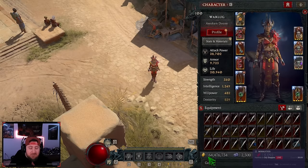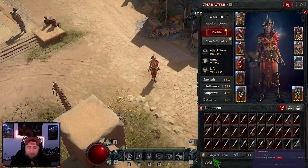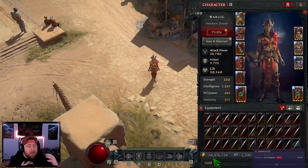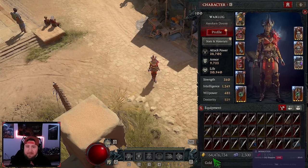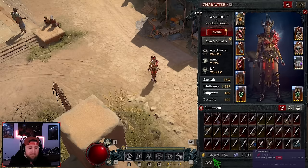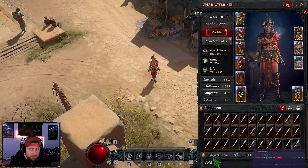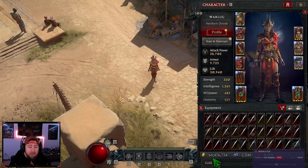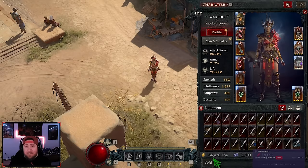Today I'm going to go over a lot of strategies to farm that precious gold. Gold has been a serious commodity this season — it's a real struggle when you're trying to upgrade things, masterwork, re-roll your paragon board, and enchanting at the occultist. Gold is definitely a necessity and you go through it very, very quickly, so I'm going to go over a couple different strategies to help you guys farm a lot of gold this season.